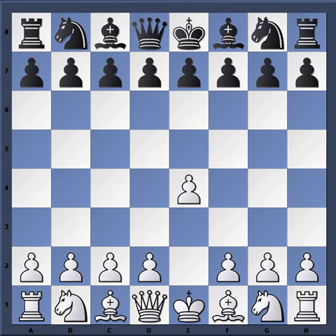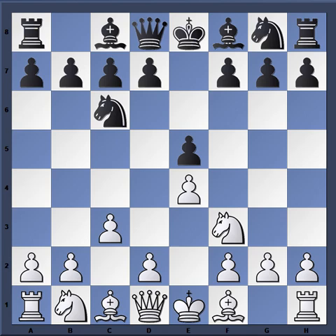Hello everybody. Today's game features Hikaru Nakamura with the white pieces, rated 2658 at the time, and Julio Riverio Becerra with the black pieces, rated 2544. This game took place at the US Championship in 2007, so Nakamura was still on the come up, and here he played a Panjiani opening.